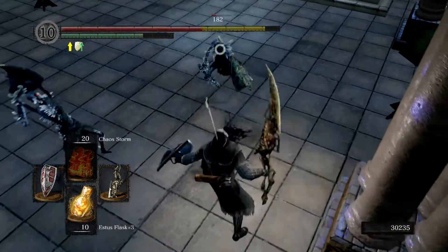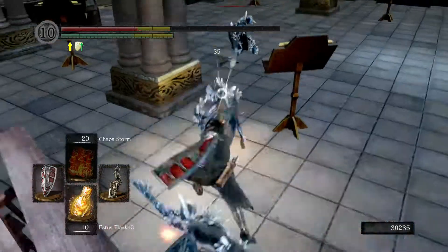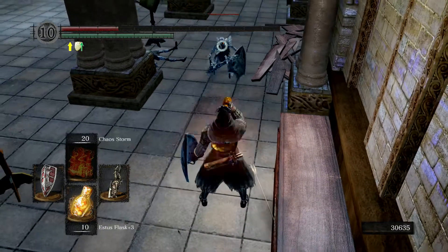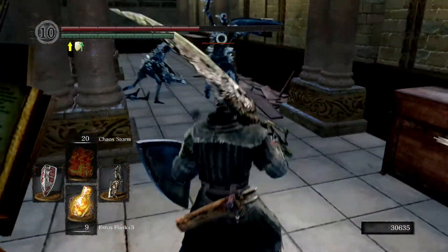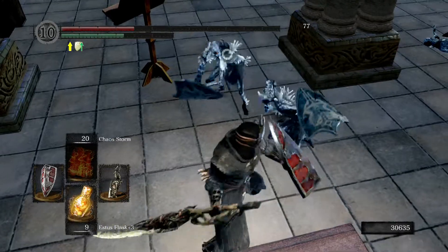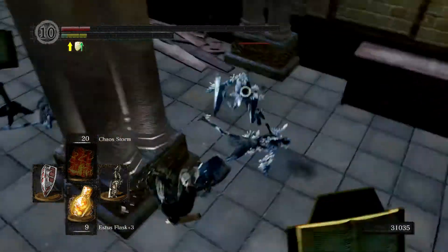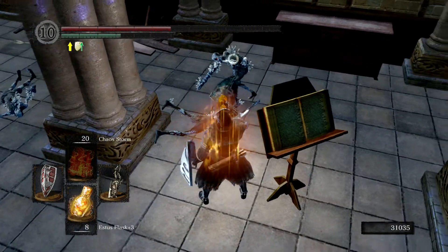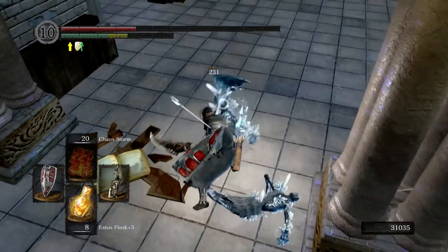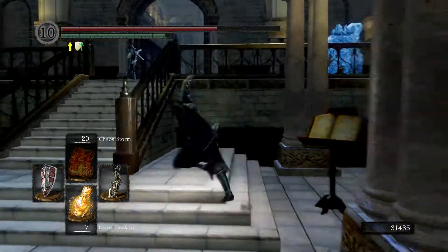We just need to grab an item while we're here. These hollow crystal guys - ow, they can hit hard because they have crystal weapons and crystal weapons are beasts. They're - whoa, why am I not R2-ing like I want to?